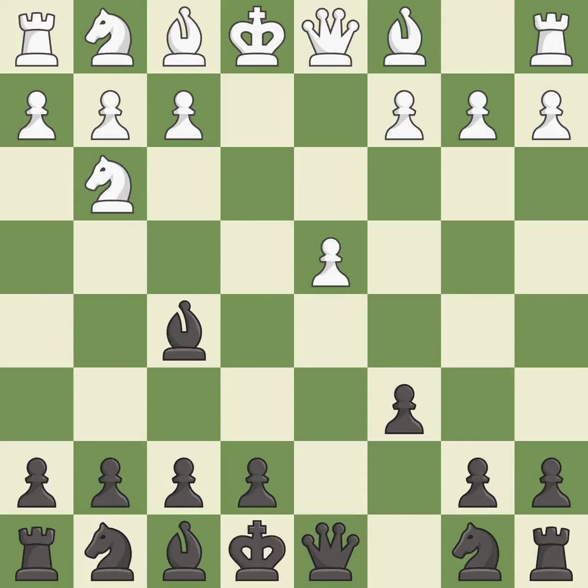g3 attacks the bishop on f5 and controls the e4 square. Bg6 retreats the attacked bishop, but keeps it on the active diagonal where it controls both the e4 and d3 squares. Bc4 develops the bishop to an active diagonal where it attacks f7 and controls d5.